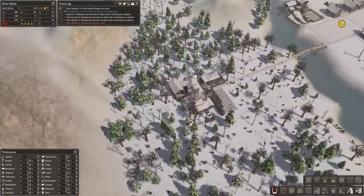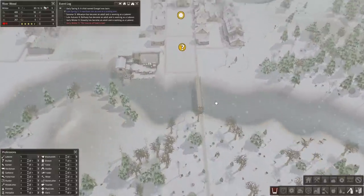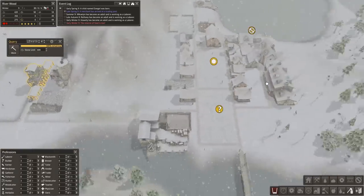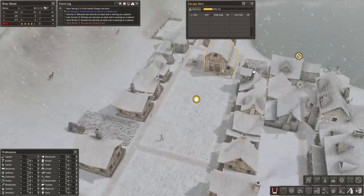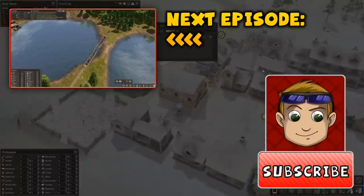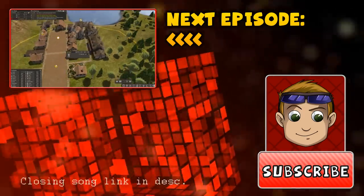That's that for this episode, guys. I've got the gatherer's hut up and running. I'll get the herbalist up next time, and our quarry is finally finished as well. Things are coming along. We've got problems with food supply now - fish is becoming horribly low, which is our only food supply. Hopefully I'll get this straightened out quickly. I'll see you next time. Bye.